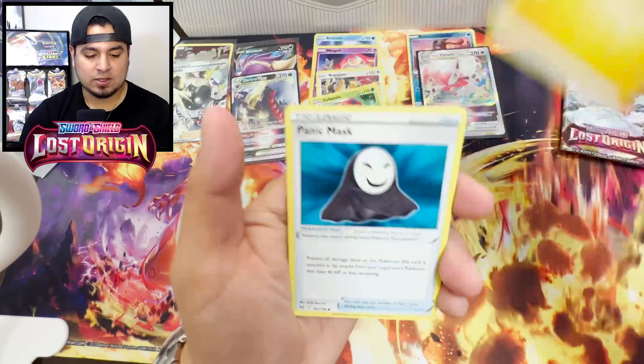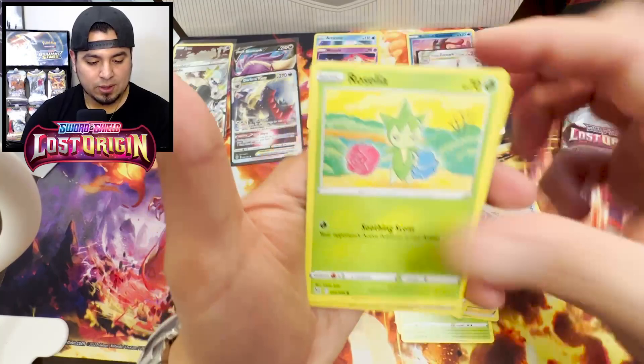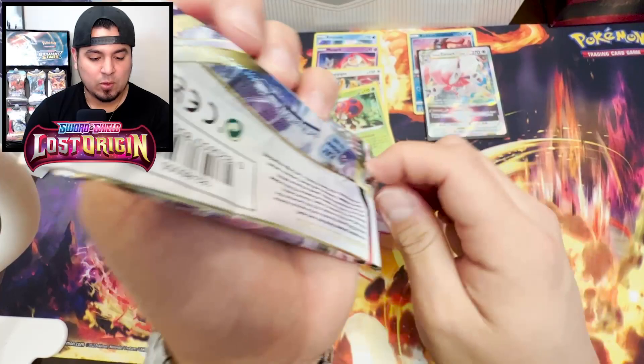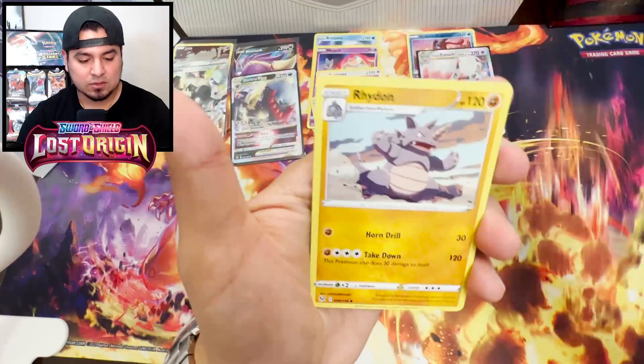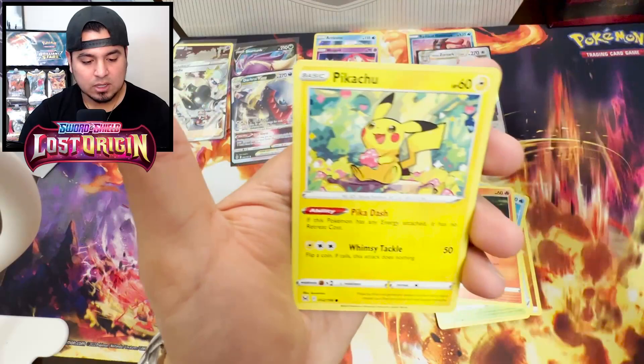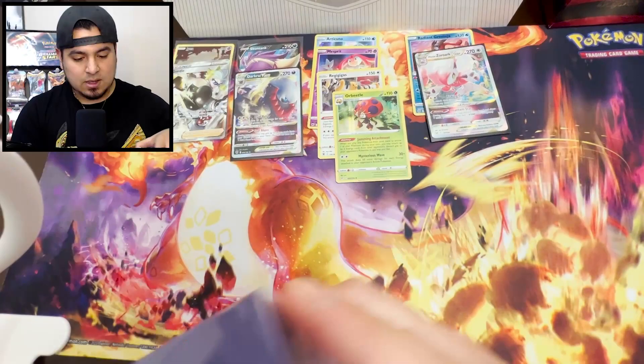Cards I'm missing - Panic Mask, Finneon, Flipbug, Inkay, Porygon - come on. Volo. Oh my god. Stonjourner. Last pack of Lost Origin before we move into the final box, Silver Tempest. Thank you all for tuning in still. Got eight more packs after this. Hopefully we get something crazy. Abomasnow, LuvDisc, Litwick, Jynx, Pikachu. No. Trainer Gallery, Litwick. Once again, Lost Origin did me no favors.